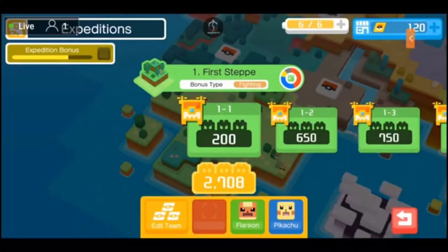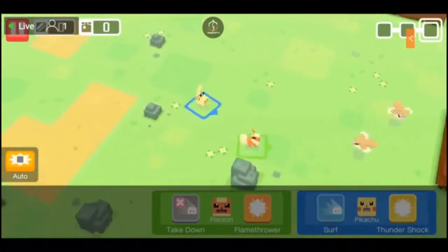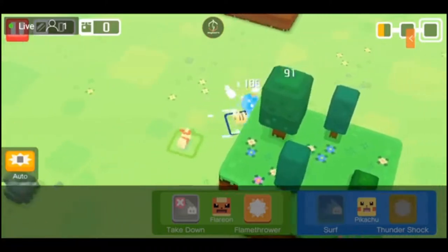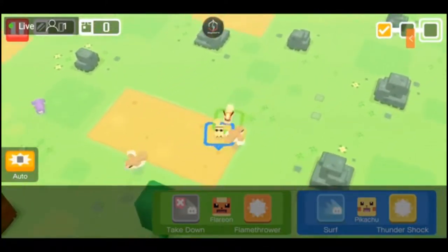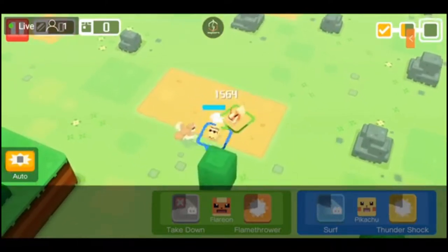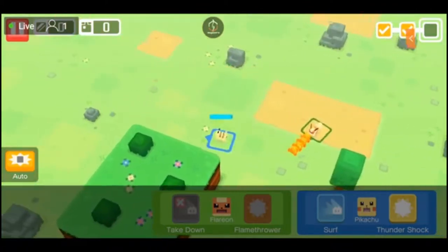Alright everybody, Expedition 1 first step, bonus typing of fighting. Without further ado, let's go ahead and smash that 1-1 to get into level 1 of Expedition 1. I'm using a level 42 Flareon as well as a level 21 Pikachu. The main reason for me doing this Expedition is to show you guys the Expedition for those who haven't seen it on my channel, and also to farm cooking ingredients because I'm running low — they're really important for leveling up and getting through Expeditions 10, 9, 8, and 7.